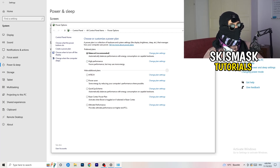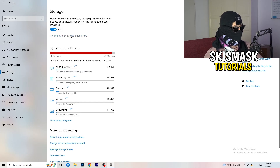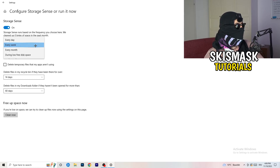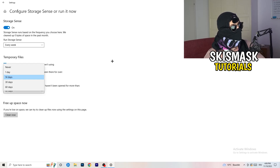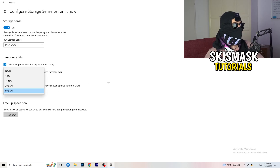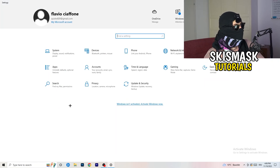Once finished, go to Storage and click on Configure Storage Sense or Run It Now. Turn on Storage Sense and set it to run every week. Enable deleting temporary files that apps aren't using. Set files in the Downloads folder to delete after 60 days of not being opened. Then click Clean Now — it will take a while, so do it yourself. Then go back and click on Update and Security.